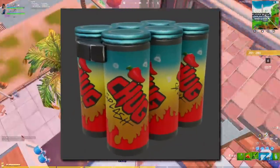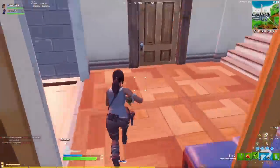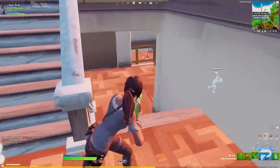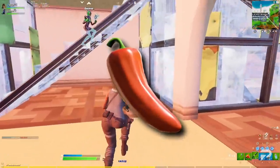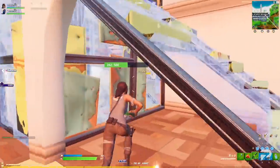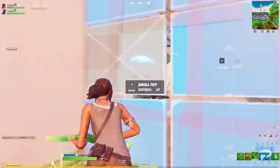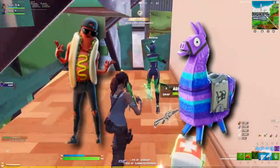The Chilly Chug Splash has now been added. Unlike the normal Chug Splash, this version of the throwable healing item will only heal your health or shields for 20 points. However, it will also grant anyone hit by the splash the chilly pepper speed boost effect. You might find these new Chug Splashes are pretty rare though, because they're actually an exotic — you'll only find them by exchanging bars with the Brat, or by finding them in loot llamas.